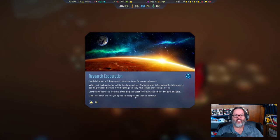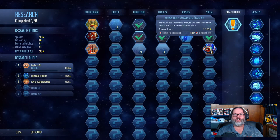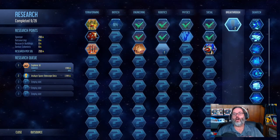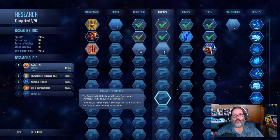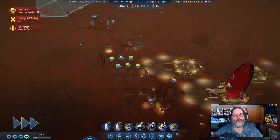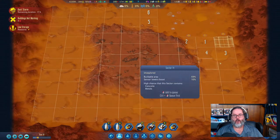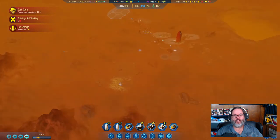Lambda Industries wants us to research a deep space telescope — that's 2500 research. I want the explorer AI first, then we'll pop that in. We'll also get a research benefit for researching a breakthrough. We found another polymer deposit somewhere nearby, so let's keep spreading out a little.